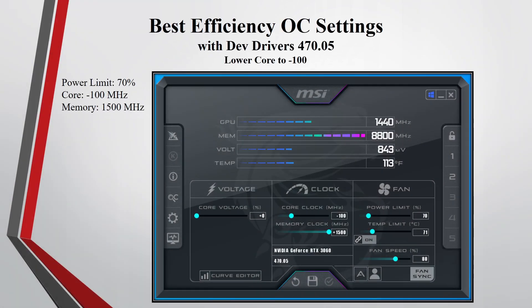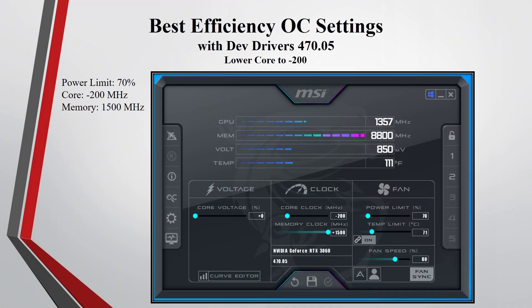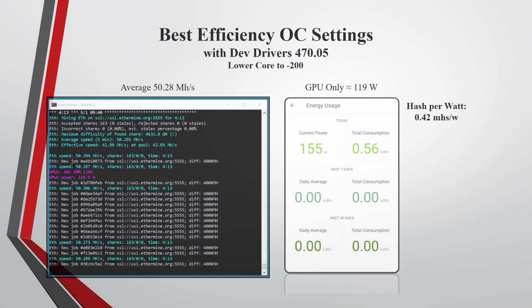I also tested the RTX 3060 decreasing the core. With the power limit at 70%, core at minus 100, and memory at plus 1,500, I was averaging around 50.30 megahashes at 119 watts GPU draw — 0.42 megahashes per watt. Decreasing the core further to minus 200 with the same settings, I was averaging around 50.28 megahashes at 119 watts — also 0.42 megahashes per watt. Decreasing the core did decrease the hash rate slightly but did not affect the power draw, so it may be best to put the core at zero.